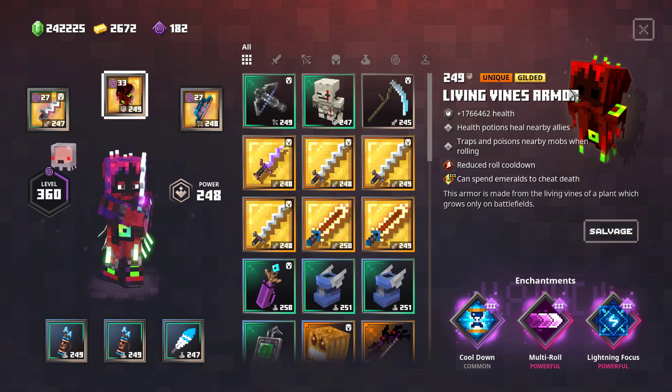Now we have the armor, and here we can see the core idea of the build. We're using a Living Vines Armor, simply because when you roll you also trap mobs nearby. You could go for a Soul's Armor that boosts soul gathering speed, but that's not really necessary. I like this because it adds a little more crowd control, and it also comes with reduced roll cooldown, which is handy since we roll a lot.